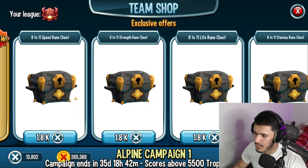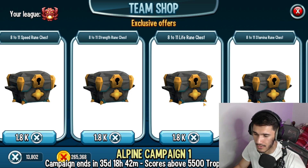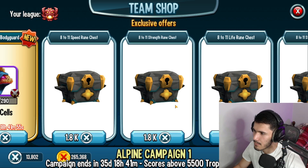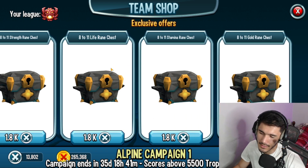Now here's the thing. If you go ahead and scroll a little bit, you'll see this: an 8 to 11 speed rune chest for war coins. This should be war medals — I feel like they should definitely update this to war medals. This would be a lot better if it was just war medals. Or have the option where it's war coins and the other one would be war medals. But yeah, basically you spend the war coins and you have a chance of getting a level 11 rune, and that's actually not bad.